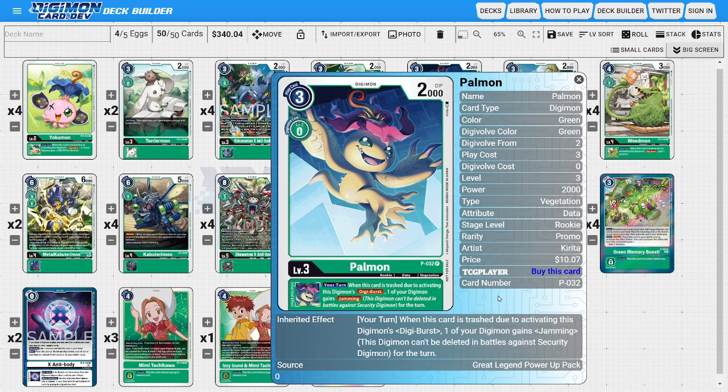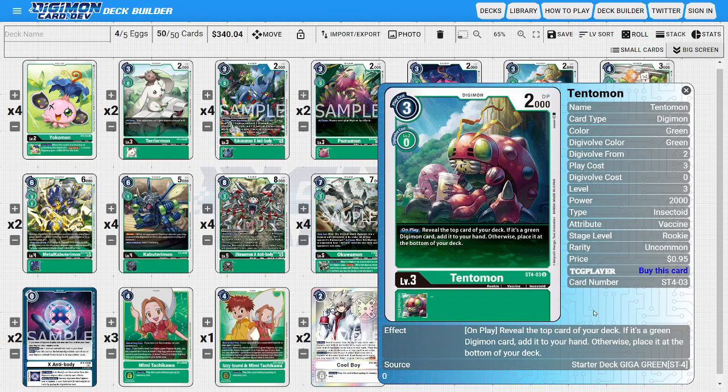Next I'm going to be running four copies of Palmon — this is the promo version. This Palmon is really good because it interacts with our Digi Burst. Its inheritable ability states that during your turn when this card is trashed by the activation of a Digi Burst ability, one of our Digimon gains the Jamming ability until end of turn. We'll use this as fodder for Grand Kawagamon so we gain Jamming, making our attack safer and more effective when trying to OTK. The last rookie is one copy of Tentomon for a little extra consistency — he has an on-play ability where we reveal the top card of our deck; if it's a Green Digimon we add it to hand, otherwise it goes to the bottom.